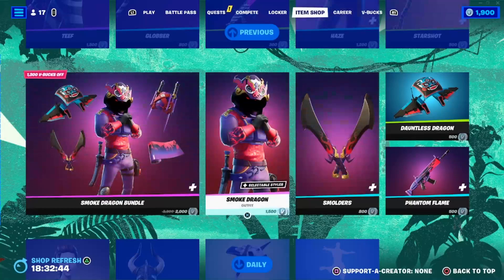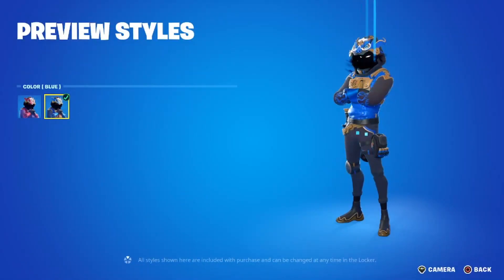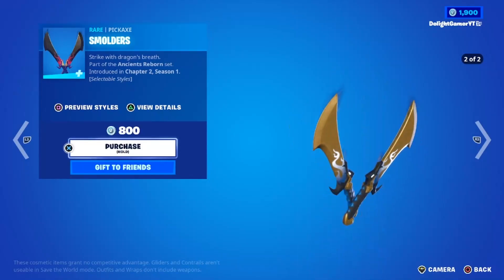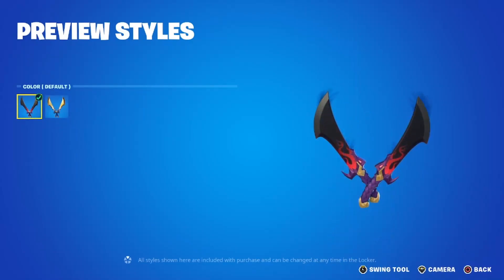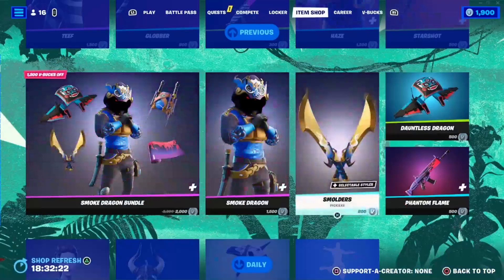Then you have the Smoke Dragon bundle for 2,000 V-Bucks, or just the Smoke Dragon outfit for 1,500 V-Bucks. It has a blue style and a reddish-purple style — super cool skin in my opinion. You have the Smoke Dragon double pickaxes for 800 V-Bucks with two styles: an all-gold one which has a little bit of blue, and a default black with a little reddish-purple and a pinkish look.